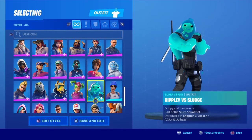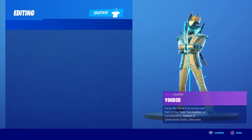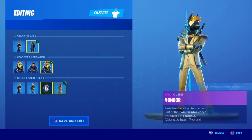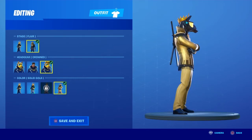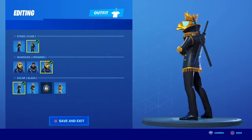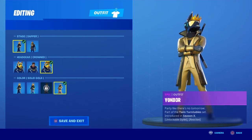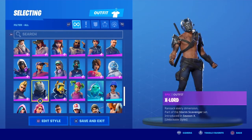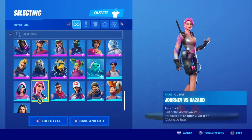Ripley — didn't get Sludge or Purple. Zoey — this is a really cool skin. We got Flair and Dapper; my favorite is Flair. Yada is a really cool skin. X-Lord — rip off of Rust Lord. Vega — I forgot she existed. Iris from the starter pack. Journey — first skin for chapter two.